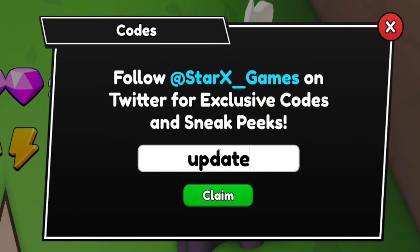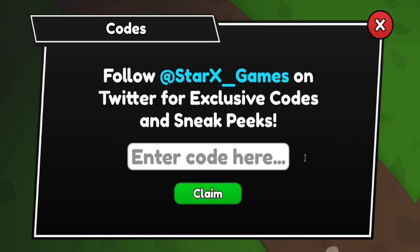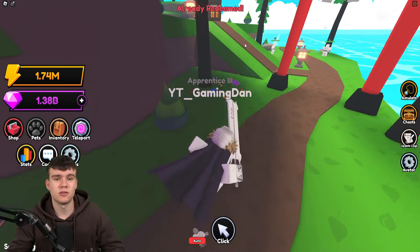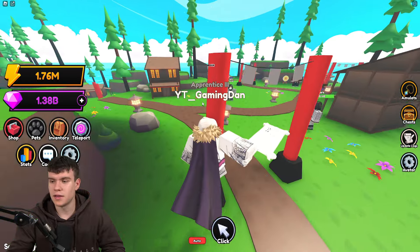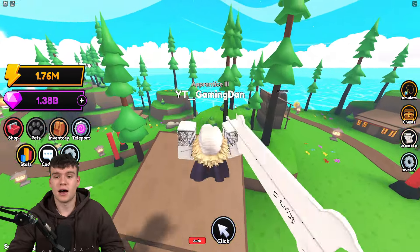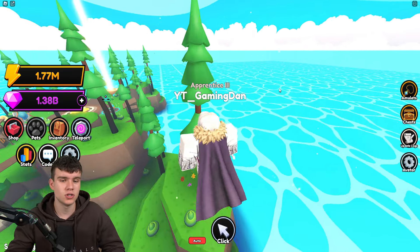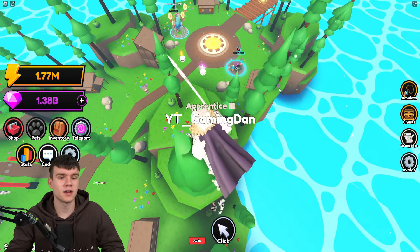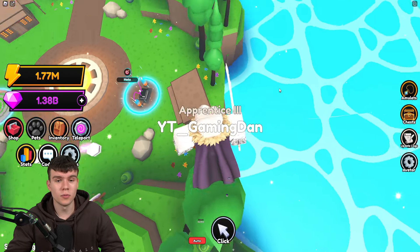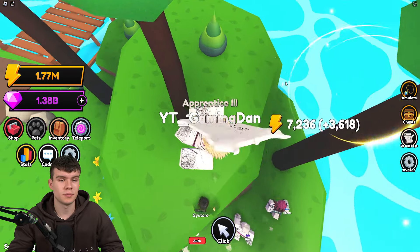Then redeem the code UPDATE3.5 — that's going to be our final code today. As you can see at the top, I've already redeemed that code. I think that's going to be it for the video here inside of Anime Punch Simulator. As always, whenever this game updates or releases new working codes, I'll be making sure to make new videos showing you guys all of them. So stay tuned for that. I hope you all did enjoy this video — make sure to like and subscribe. Peace out.